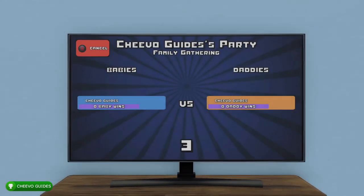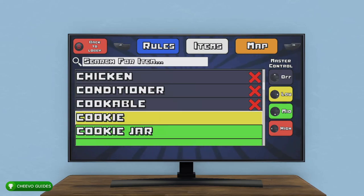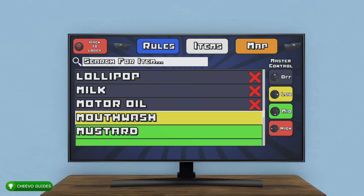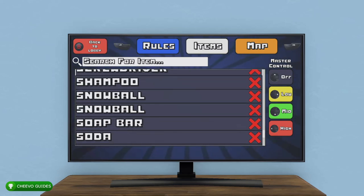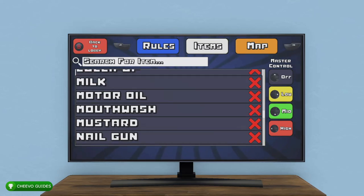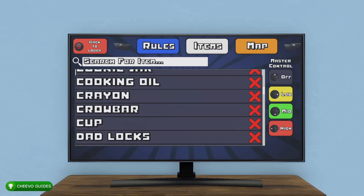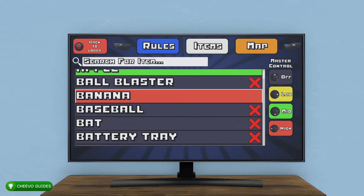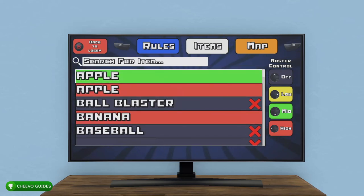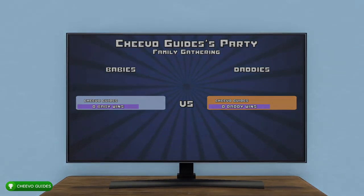Start a new game, go to Rules, then Items, and disable everything except fruits, pills, and bleach. Keep only those three — this will spawn only bleach, pills, and different fruits throughout the house. We need these for three achievements: drinking 25 gallons of bleach as the baby, giving 25 pills to the baby, and feeding the baby 25 fruit. Once you've adjusted the items, start up the game. This is where you plug in the second controller: Player 1 is the dad, Player 2 is the baby.